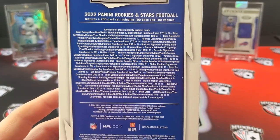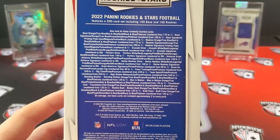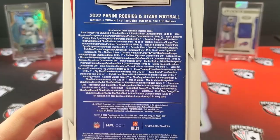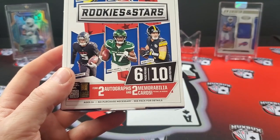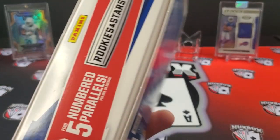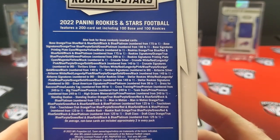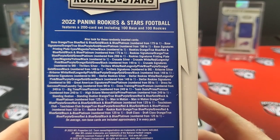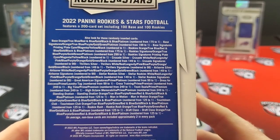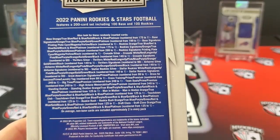So in this set there's a 200-card base set featuring 100 rookies and 100 stars. Out of the box we're going to get two autos and two mems, as well as five numbered cards. Some of the hobby parallels that are numbered: orange to 175, true blue to 49, red and blue to 35, gold to 10, black and blue to five, and platinum to one.